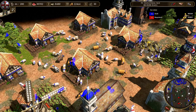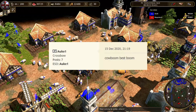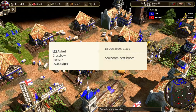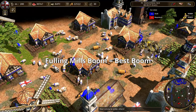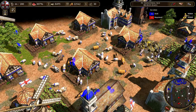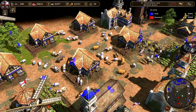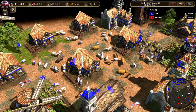To quickly summarize treaty: there's a saying in the community that 'cow boom equals best boom,' but in my opinion a better description is 'Fulling Mills boom equals best boom,' because that is truly the card that makes cow boom exceptional. Almost all civilizations have the cow card, but it's only worth using for those with Fulling Mills.